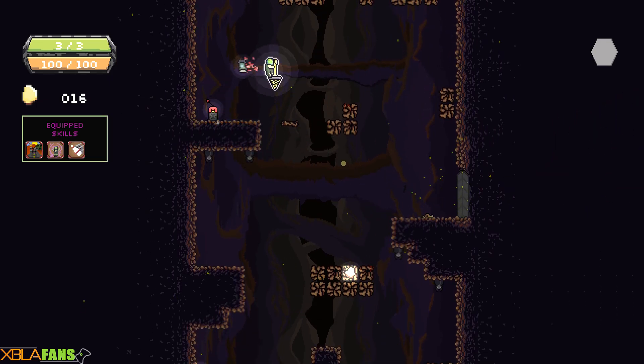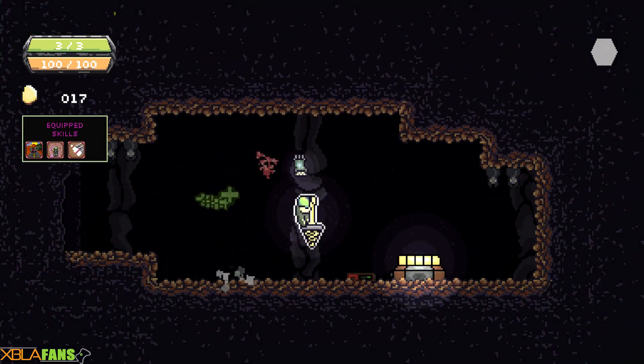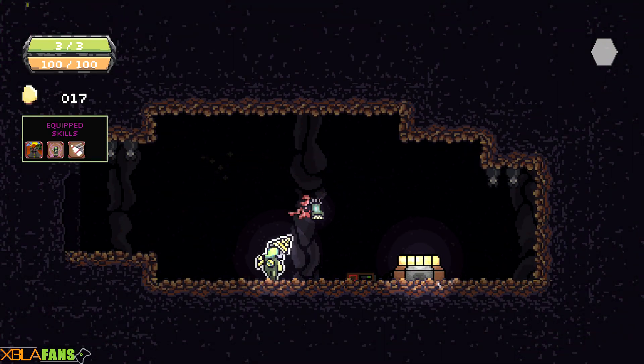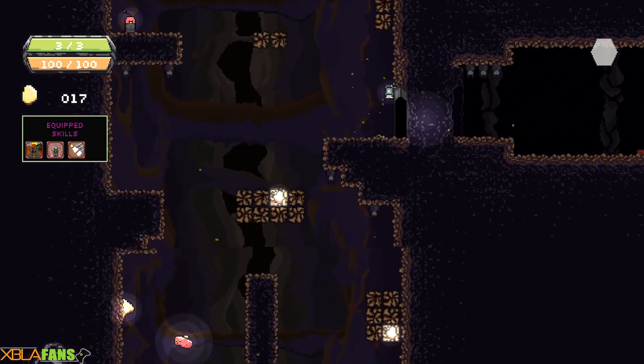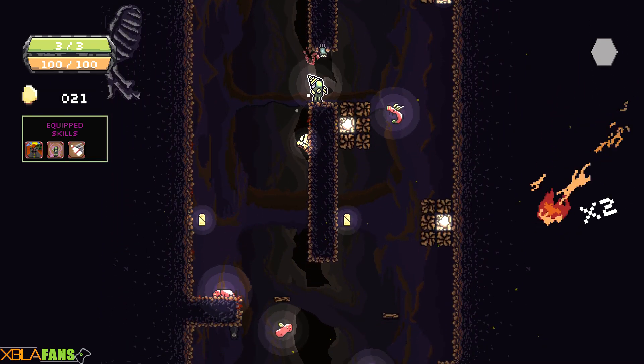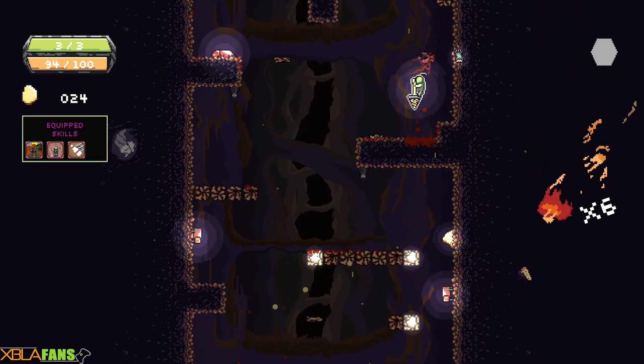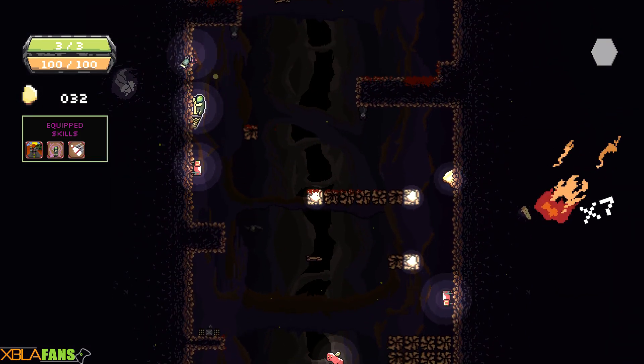We're going to head over here and open this. Let's see what we got — a little health. Not enough. You can get upgrades for your health and energy as you go downwards, though those are non-permanent. Dashing in directions will eat up my energy.